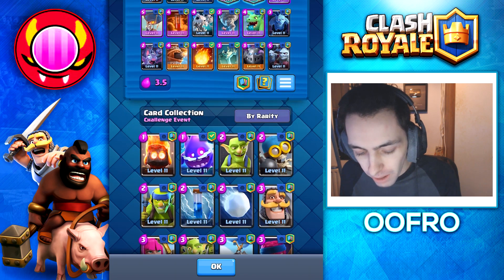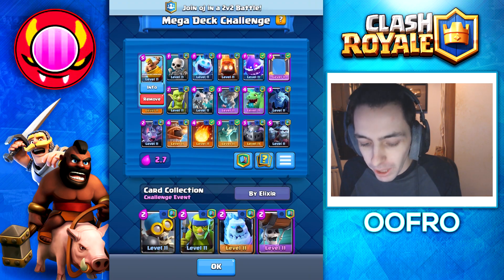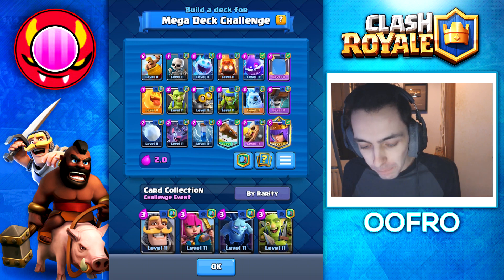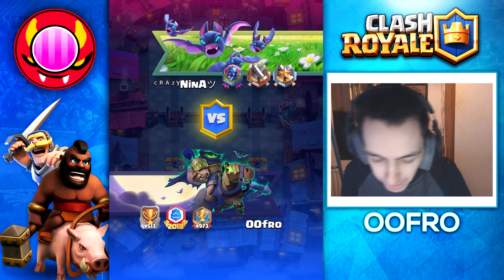So we are going to do Barbarian Launcher Cycle. We are going to use all the cheapest cards we can and we have to try and mirror the Barbarian Launcher — that is just a must. First deck here, Barbarian Launcher Cycle. Let's hop into a game and see if we can make this work.